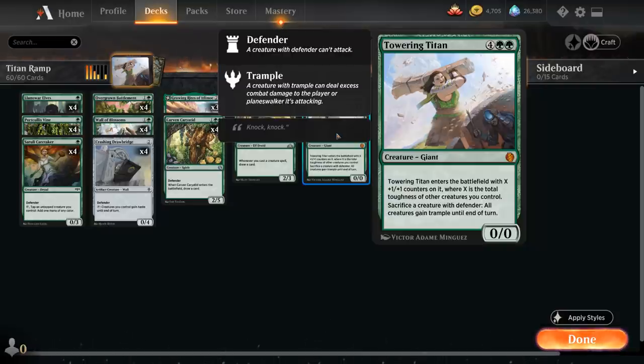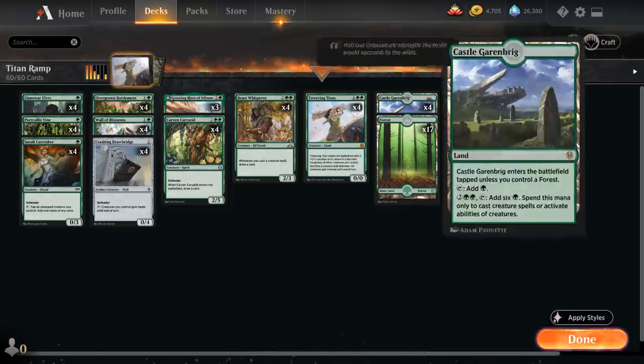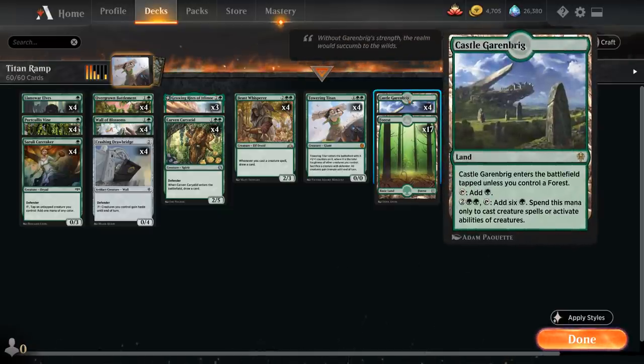Our other card draw engine is four copies of Beast Whisperer, a four mana 2/3 Elf Druid that says whenever we cast a creature spell, draw a card — so even if our creature spell gets countered we still draw. This is another way to assemble all the different combo pieces, find more Defenders and mana engines like Battlements and Growing Rites, and eventually find Towering Titan alongside a Crashing Drawbridge to win right away. Then of course our four copies of Towering Titan — being able to give trample is very important so the opponent can't just chump block their way out of it. It's not out of the ordinary to play a 20/20 Towering Titan on turn four, especially if we have a turn two Overgrown Battlement.